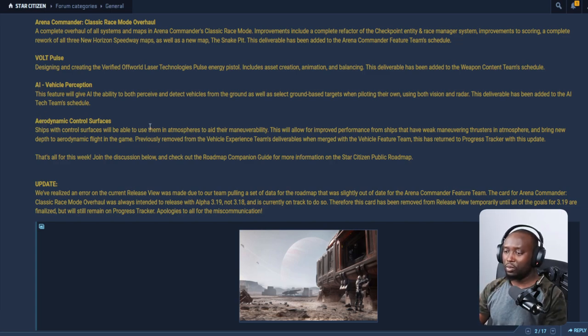So, Aerodynamic Control Surfaces. Ships with control surfaces will be able to use them in atmosphere to aid their maneuverability. This will allow for improved performance from ships that have weak maneuvering thrusters in atmosphere, and bring new depth to aerodynamic flight in gas. Previously removed from the vehicle experience team deliverable when merged with the vehicle feature team, this has returned to the progress tracker with this update. So that's pretty good — ships that have an advantage in atmosphere, AI will be able to take advantage of it if they have that ship. That's very important.